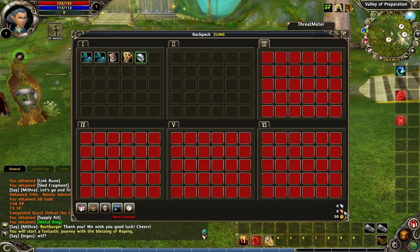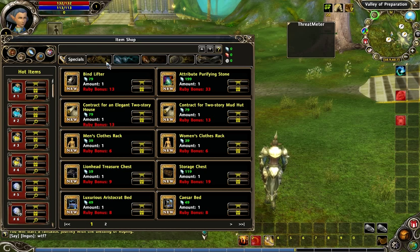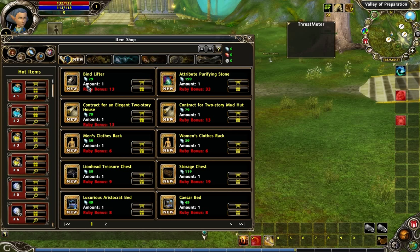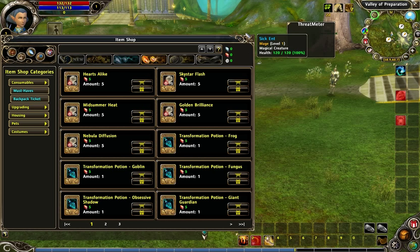The red things are rubies. Rubies are kind of like a coupon you get when you buy something through the cash shop. For example, in the item shop there's a bind lifter — for 79 diamonds, you get an item that unbinds an item from you. So a bound item you can take off and trade your epic tier 5, 6, or 8 gear to someone else for millions of gold instead of vendoring it. It says 'ruby bonus 13' — if I bought this for 79 diamonds, I'd get 13 rubies, and there's a ruby shop where you can buy different stuff. It's mostly fun little fireworks and transformation items.